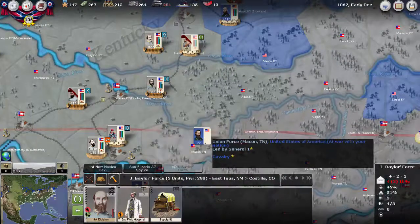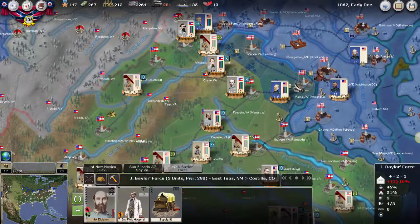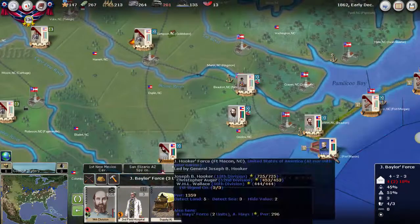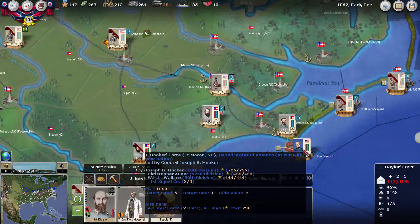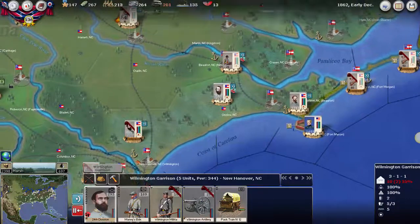There is a cavalry unit that's come down here. Up in Virginia, nothing much happening as well. Down in North Carolina, the only thing I saw was that the Union fleet left, and so now Hooker is sitting here with about three and a half divisions. Not too much happening.